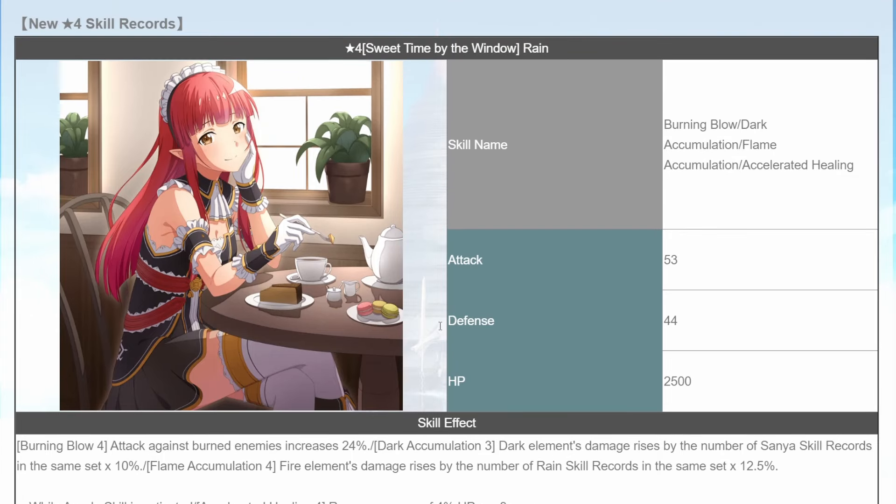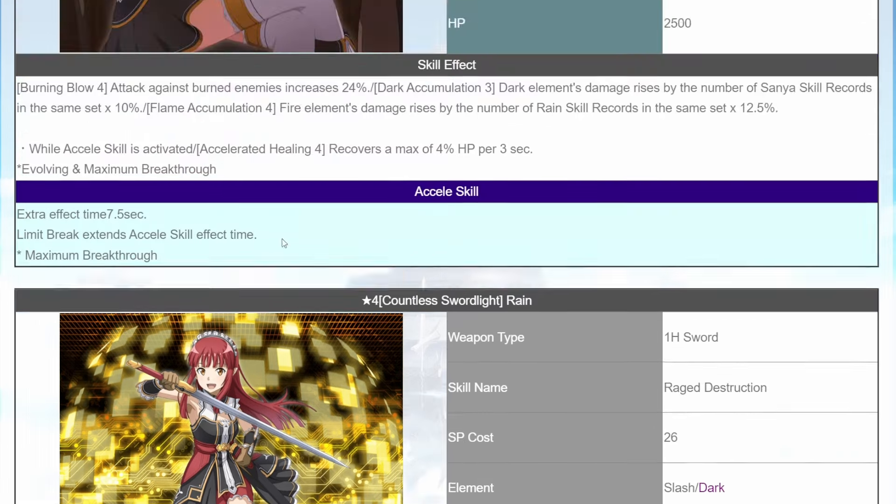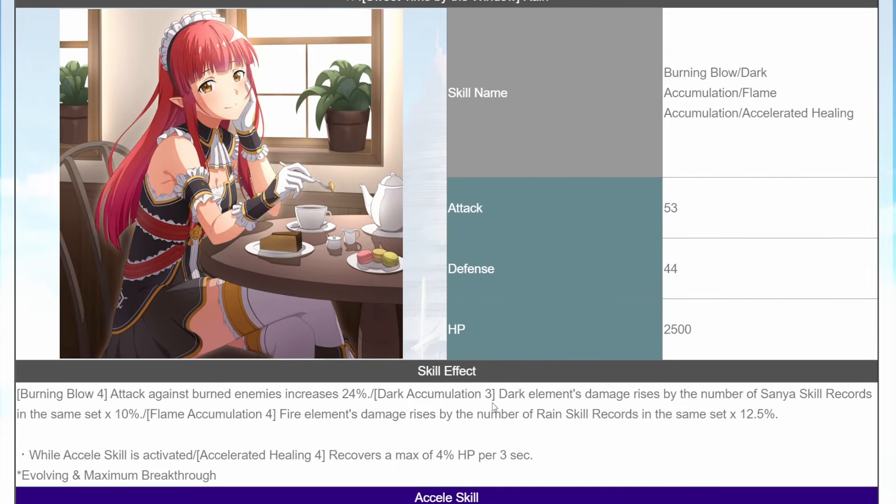Really interesting skill core — really good. I do see that this one can be a decent one to have in any slash dark content or any slash content with a weakness. This one is kind of interesting because it has two different elements: dark and fire. So you can either use both of them or flex between. If you have a dark element build, you can build around dark element with Sanya skill cores, but if you have a lot of Rain skills, then you can build around fire.